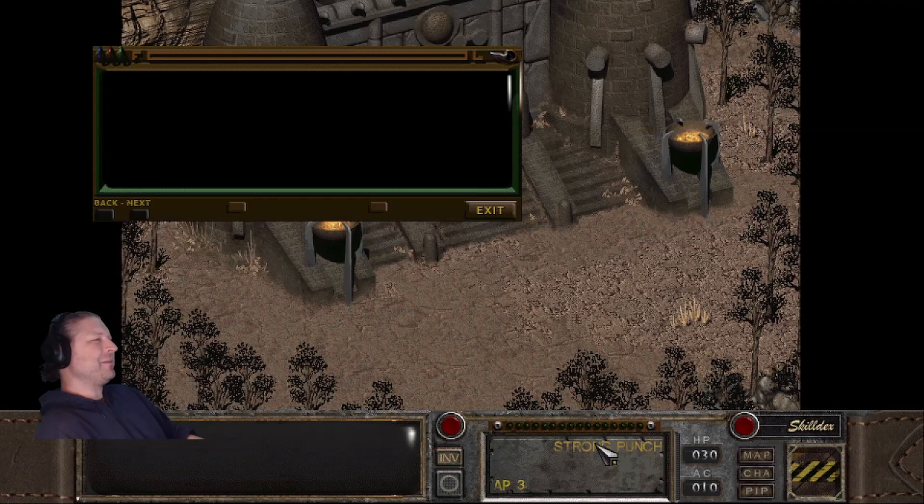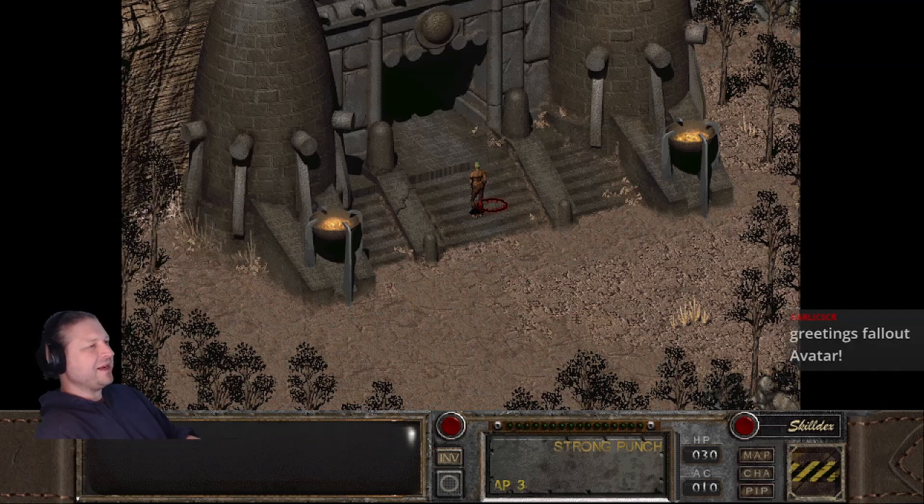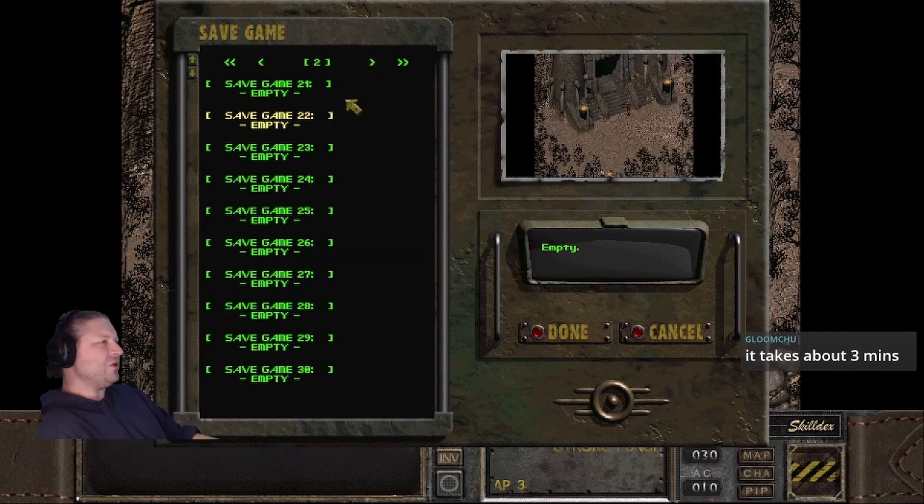A button pops up with some text — I believe clicking it bypasses the Temple of Trials. In 1.02 I did get text to pop up the very first time, but 1.03 doesn't seem to be working. I'd have to investigate the mod myself to find out why. Going to make a new quick save here as our new start.